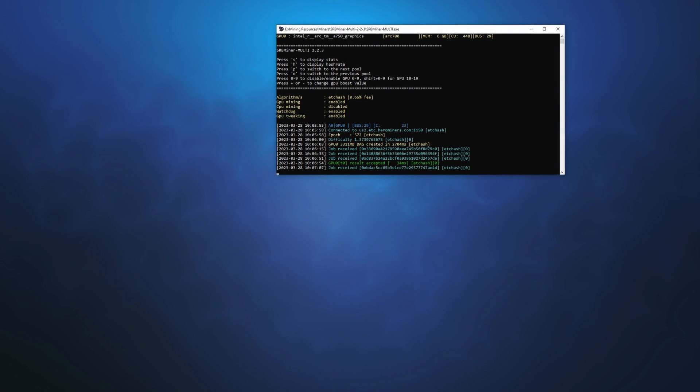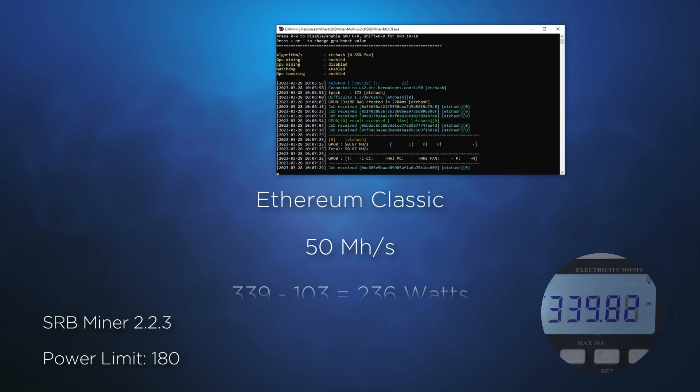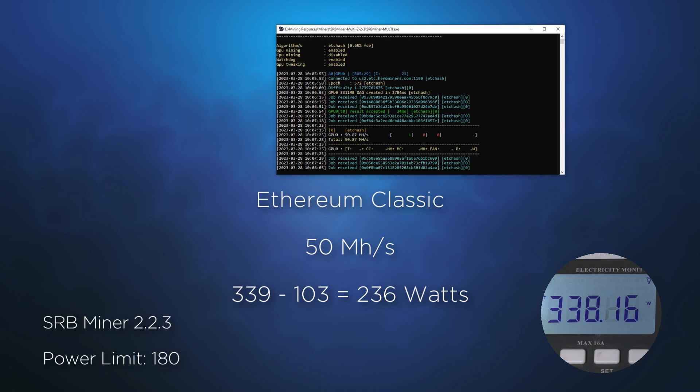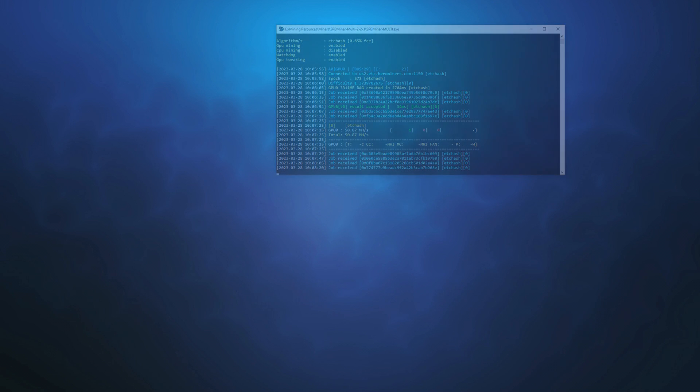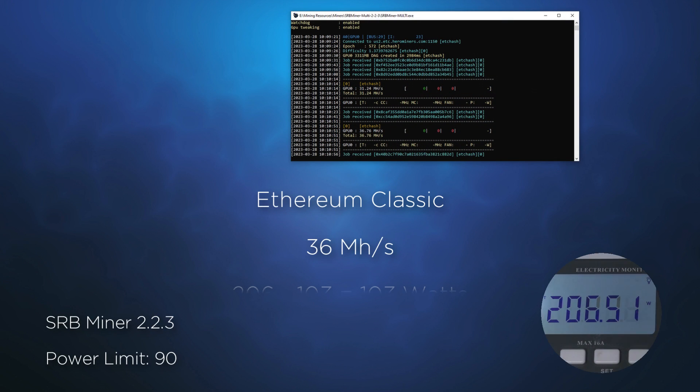I'll share one more, and that is SRB Miner on Ethereum Classic. Once set at 180 watts, the card will just get over 50 mega hashes — not amazing, but perhaps respectable. Similar to the RX 6700 from AMD. On the low end, the card does slow down to approximately 36 mega hashes.